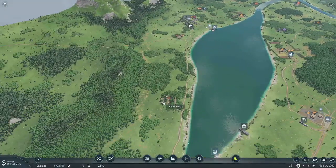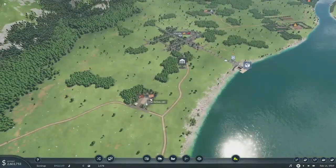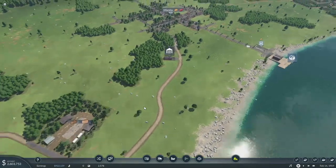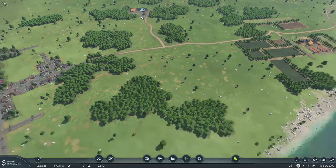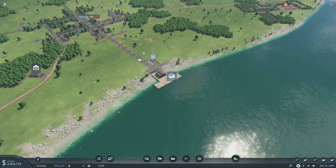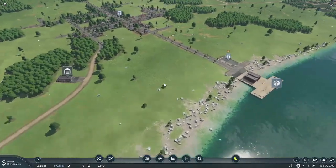We've also got wood right here too — that's shorter. So if we ran a train straight across here to here, brought logs to the sawmill, took cut lumber over to here, and then set up another train just to bring stuff back — I think that would work out good.